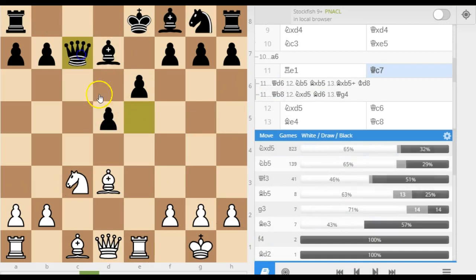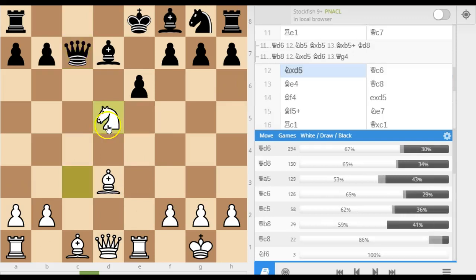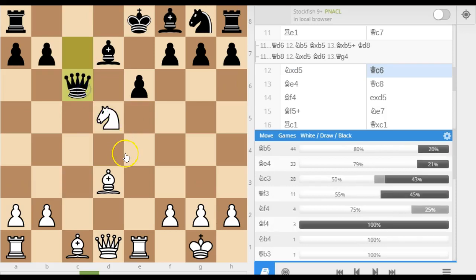Unfortunately, he blundered here with queen to c7, which is just a pretty poor move. Now obviously I did the capture. The difference between this and the last two moves I showed you is that white gets a tempo gained here — the black queen has to move again. And in this position he actually blundered again, playing queen to c6. But I actually blundered myself, as you'll see in just a moment.